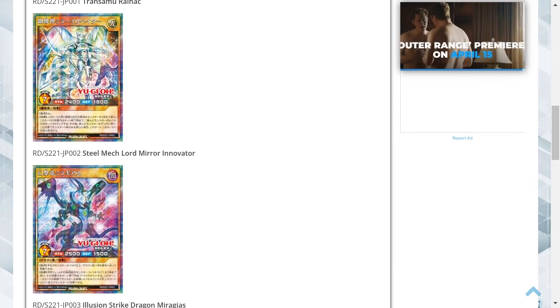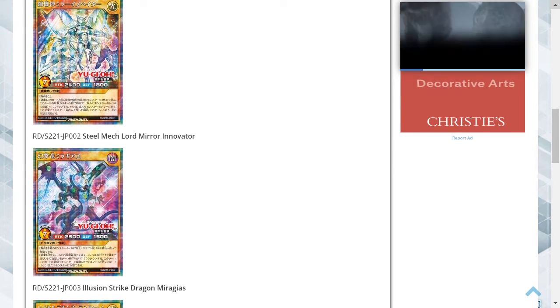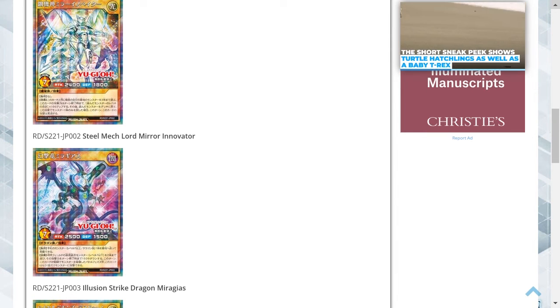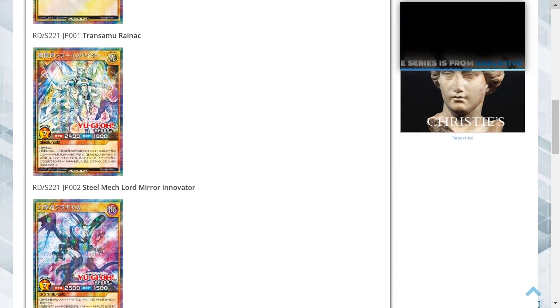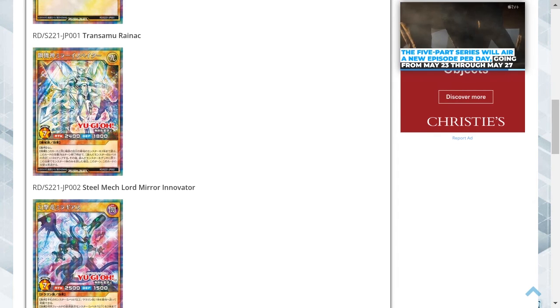Overall most of these cards are a bit underwhelming. My favorite two are probably Phantastrike Dragon Mirror Gears with the attack reduction effect, and Steel Tech Deity Mirror Innovator with the boosting effect — both of those I can see being quite useful. The other three I think are quite forgettable. Overall it's fine, but I'd love to hear your opinions in the comments section down below. Make sure to check out the end screen for another video — I'd love for you to support the channel.